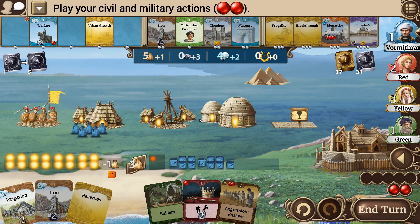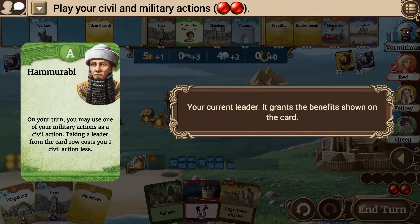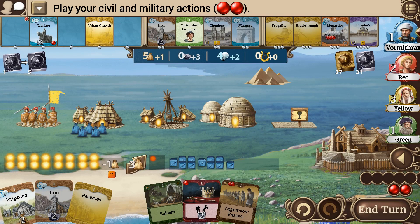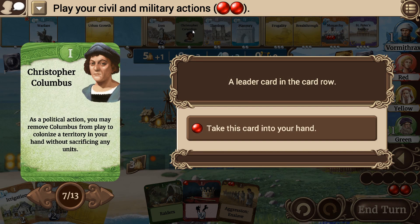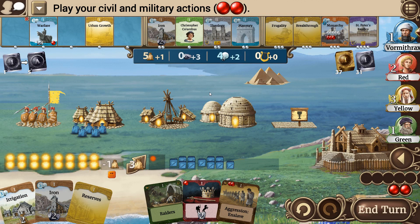I keep forgetting I've got Hammurabi. I can do Urban Growth, or I can grab Columbus. He's getting me the one-point cost reduction for trying to grab an Age One card. That could be really powerful. I think I'm still going to get more benefit out of the extra civic action that Hammurabi is going to offer, so I'm going to pass on that ability.